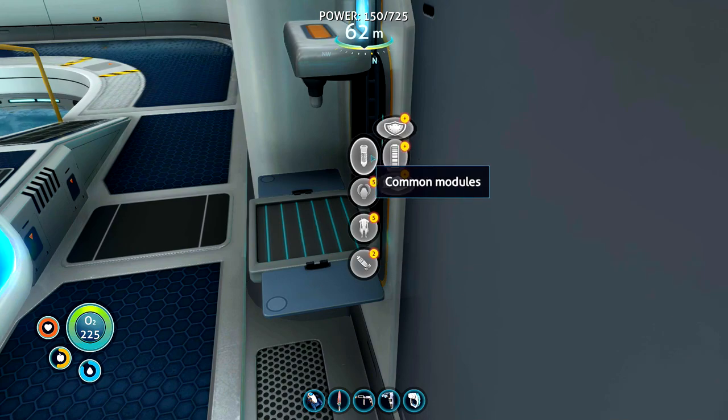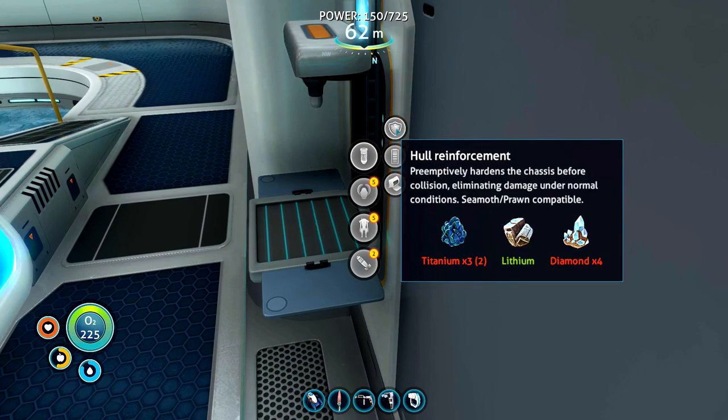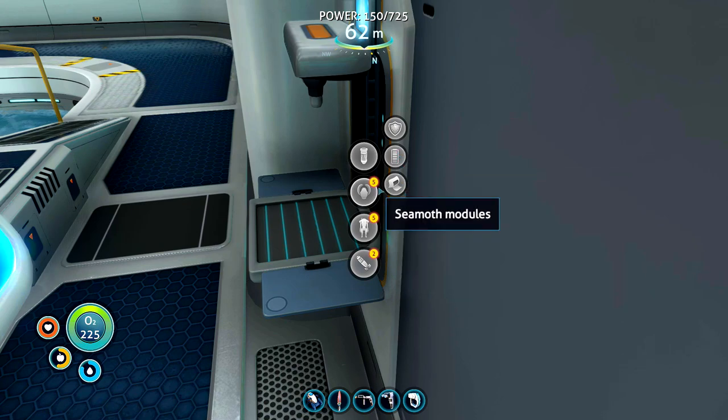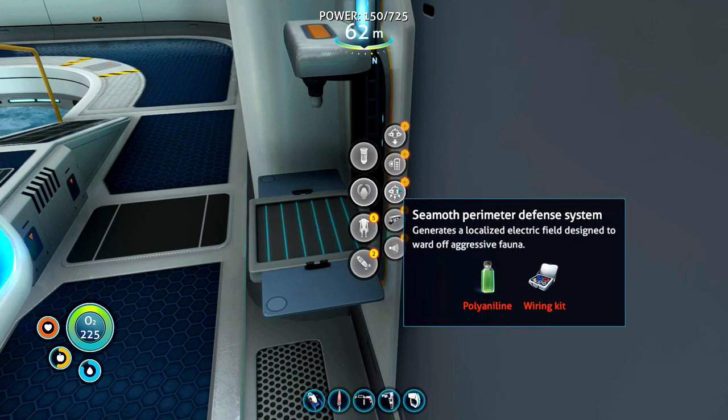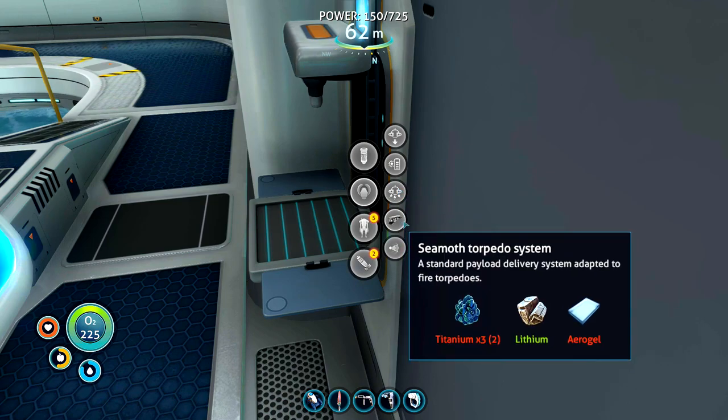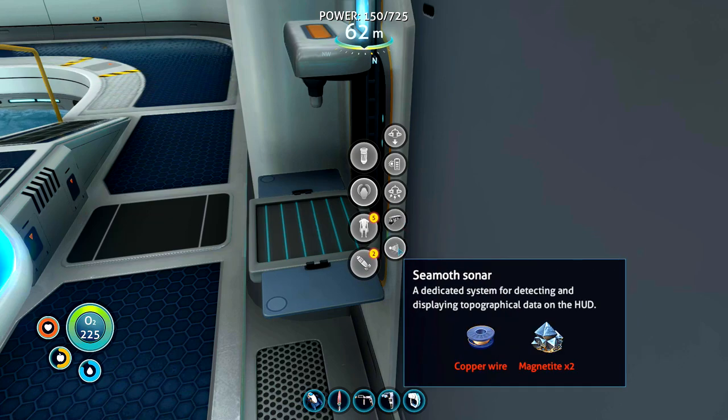There's a fabricator on the Cyclops as well. I'll probably make an extra storage module, and perhaps we'll experiment with the torpedo systems next week. The perimeter defense and sonar we might use at some point — we'll experiment with some of these another time.